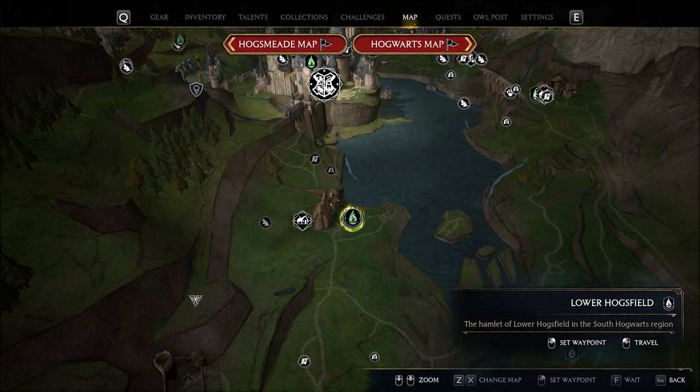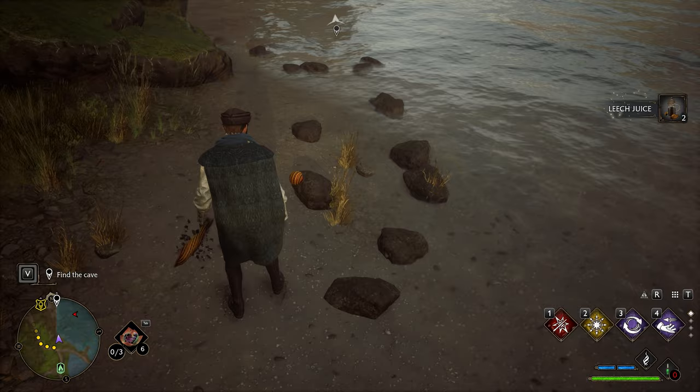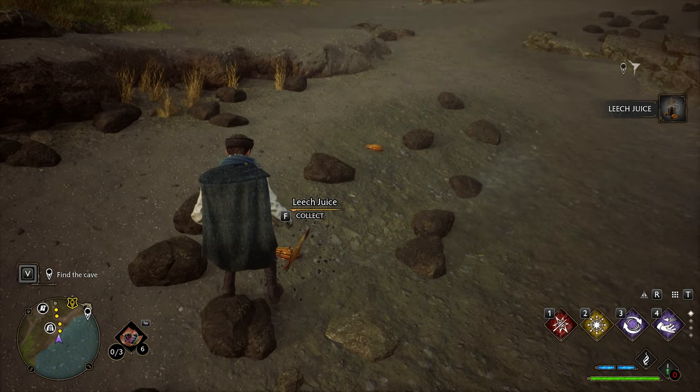For Leech Juice to help make Maxima Potions, head to the Lower Hogsfield flue just south of Hogwarts and go straight ahead to the few wizards flying kites. There are 2 leeches right by them and a further 7 just north of them on the bank. This area also has a bonus of 3 Hawklumps, 5 Moonstone, and a cool little secret.